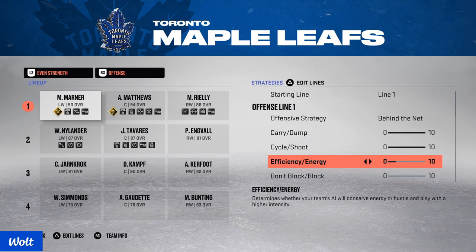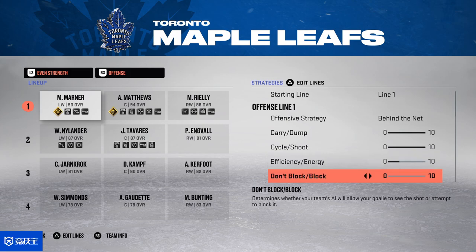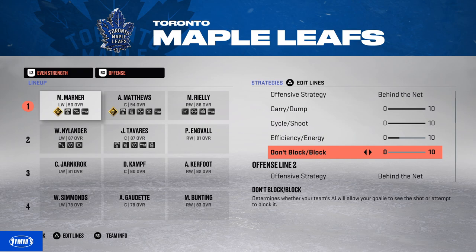Don't block slider: the more you have on this, the more your players go out of position trying to get in front of shots. I don't like that at all because my AIs end up all over the place. With block on zero, your players do allow your opponent a bit too much space sometimes, but I like my defense holding their base formation.